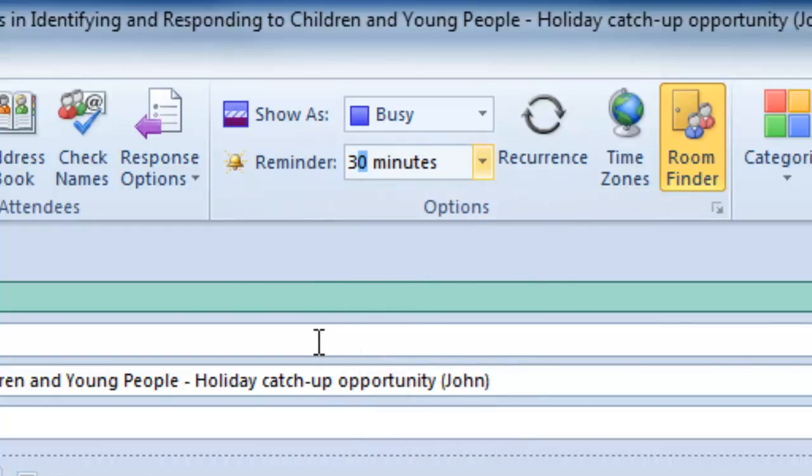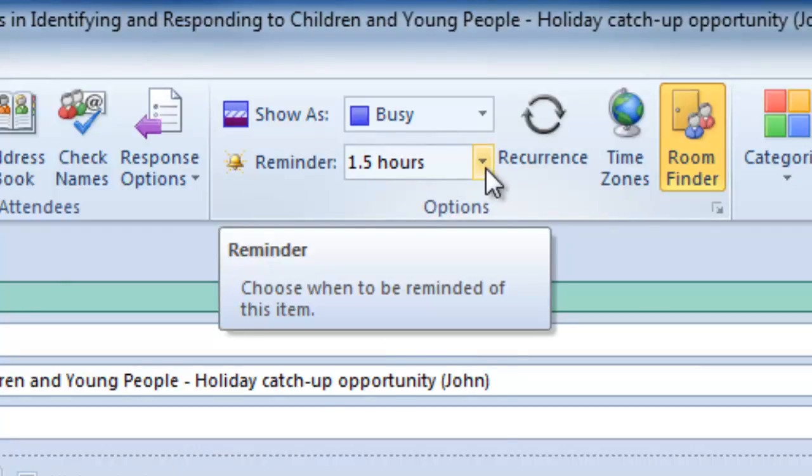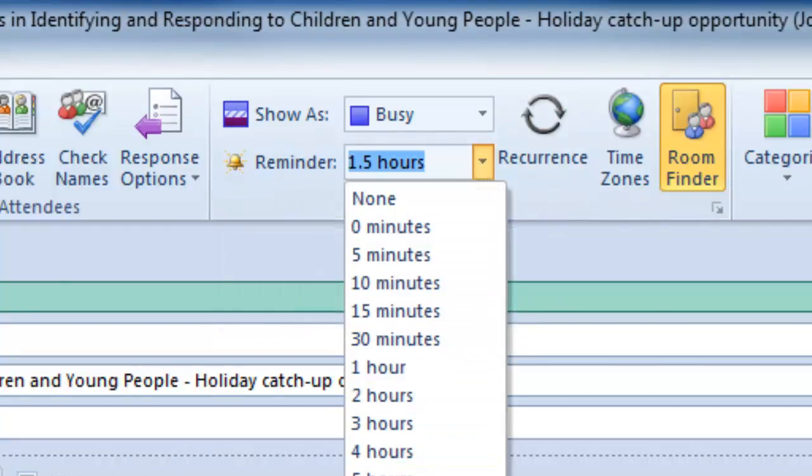one of the things I can do is just change that 30 to a 90. And when I click save, I'll get a reminder now in one and a half hours, even though that wasn't one of these options.